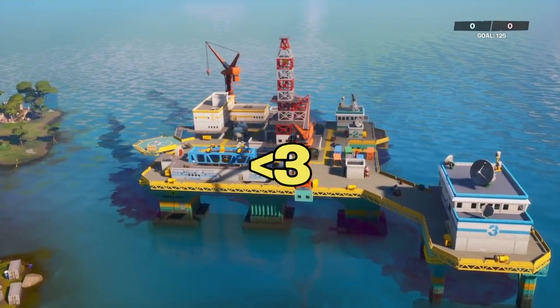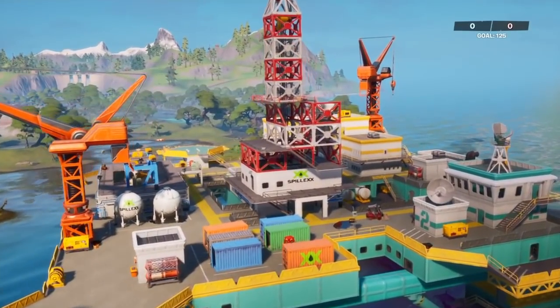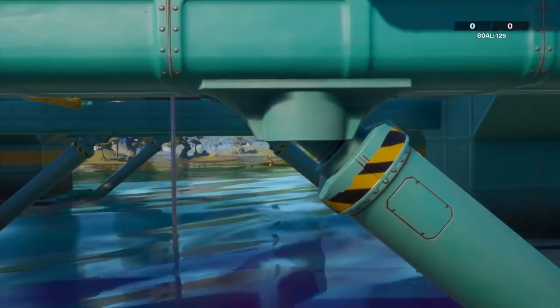Let's get right to the first change, and that is going to be at the bottom left of the map near Slurpy Swamp. It is a brand new location called The Rig, and obviously as you can tell, it's a brand new oil rig location.